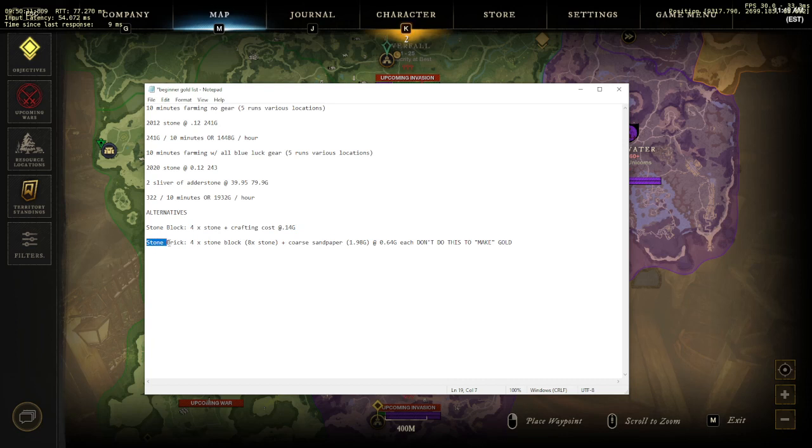An even worse alternative is crafting stone bricks. That's the step up from stone blocks — it takes four stone blocks, so you're at eight stone total, meaning bricks would need to sell for close to one gold each to be worth it. But they're only selling for 64 cents, and it also requires a coarse sandpaper which on my server is close to two gold each. So this needs a big number in front of it or it is absolutely not worth your time. Don't craft these if you're here to make gold.